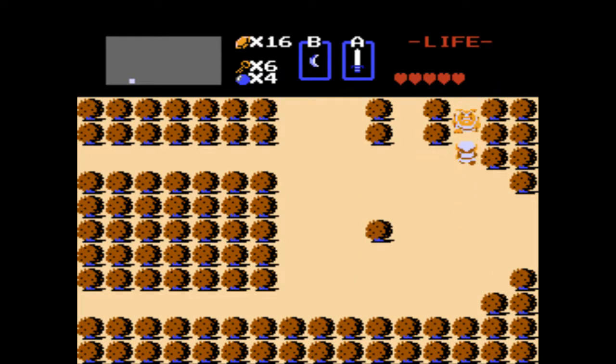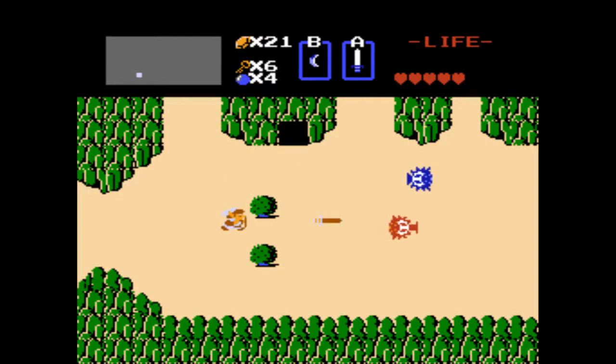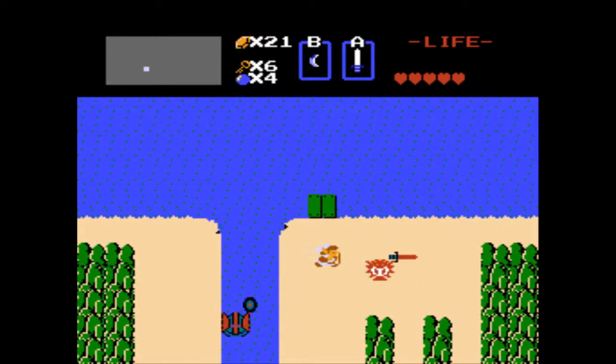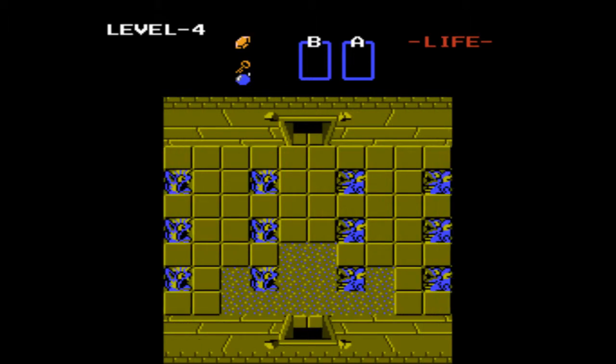Now we go right into Level 4. See if any of these guys have a bomb - they can bomb drop, but they didn't feel like it today. Blue guys can bomb drop. Those little spinny helicopter guys don't, I believe. If you kill 16 enemies in a row without getting hit, you get a fairy - I don't know if that's what that was, but mentioning it. It can also be random. I've been on a screen where I killed two enemies and both gave me a fairy, so there's still plenty of randomness to this game.